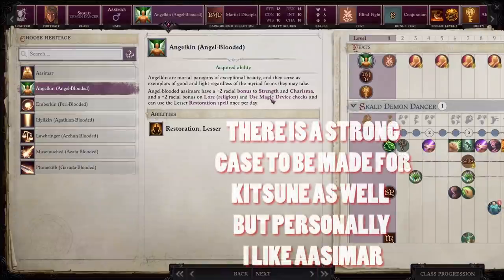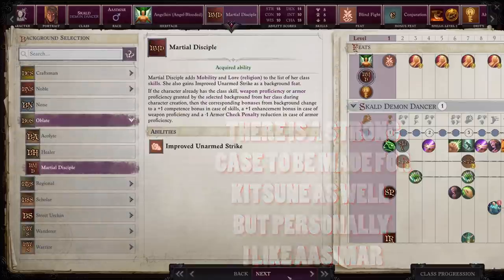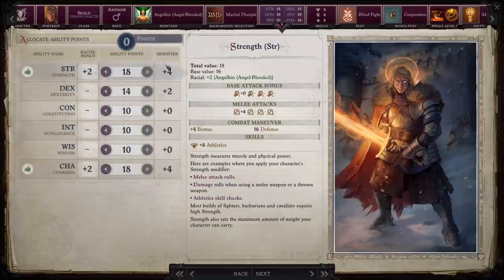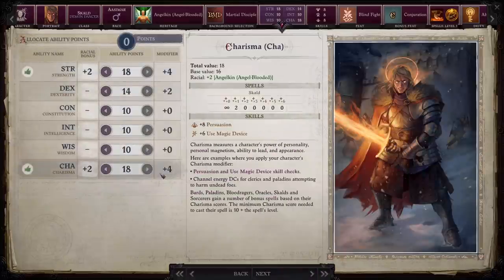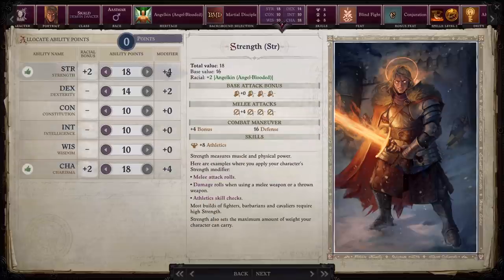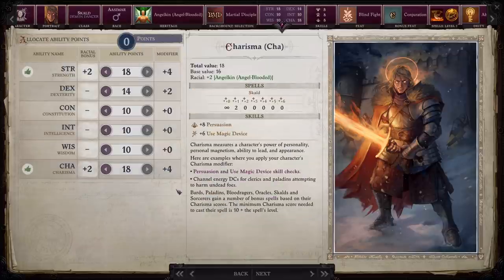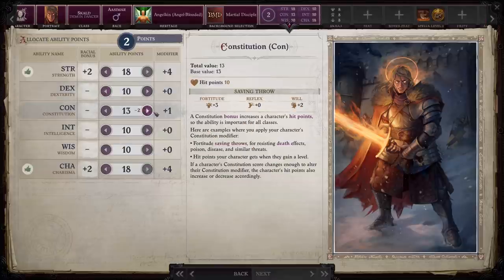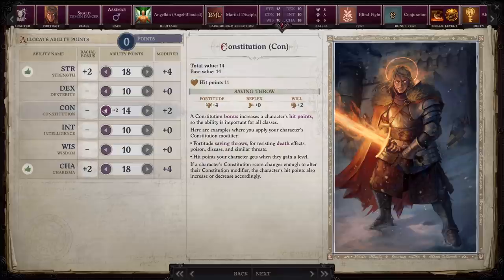For race, I personally like to play this as an Aasimar (Angel-kin), because this gives us a racial bonus to strength and charisma, which is what we actually need. For your background, if you don't want to take the monk dip, I'd recommend Marshal Disciple. However, if you do take the monk dip, go with Mendivian Orphan, which gives us some appropriate bonuses. For stats, everyone likes to disagree, but taking strength and charisma to 18 combined with your racial bonus still leaves a few points to put into dex or constitution.